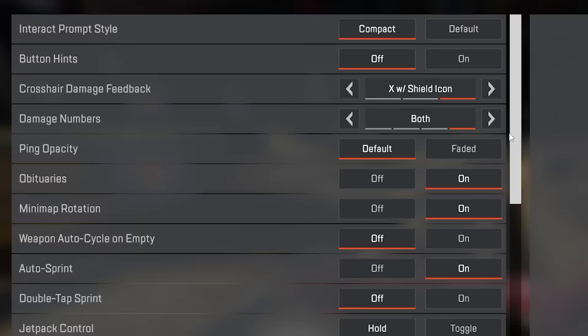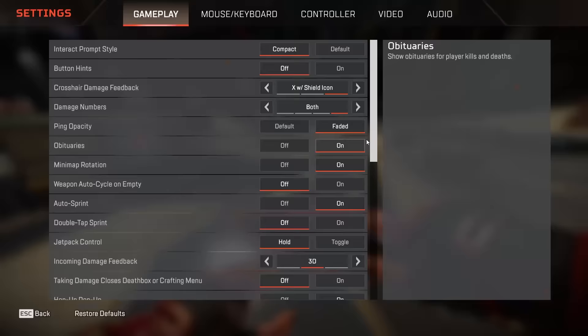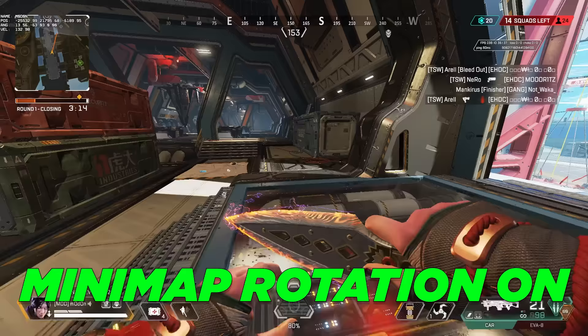As for ping capacity, I prefer it to be faded because pings can be distracting and get in the way of what you're trying to see. Obituaries should always be on — there's no reason to turn this one off, you're just turning off the kill feed really. As for minimap rotation, I have heard some players swear by having this enabled, where the minimap will rotate instead of the player themselves.